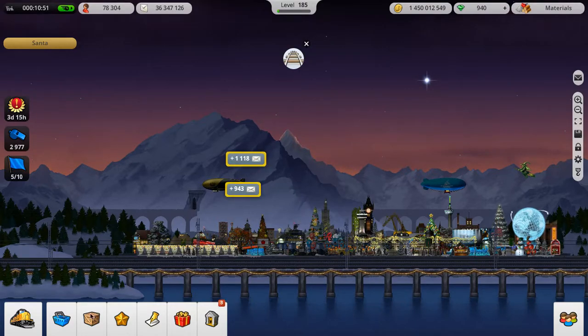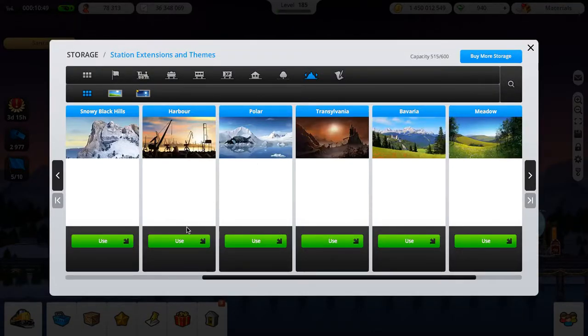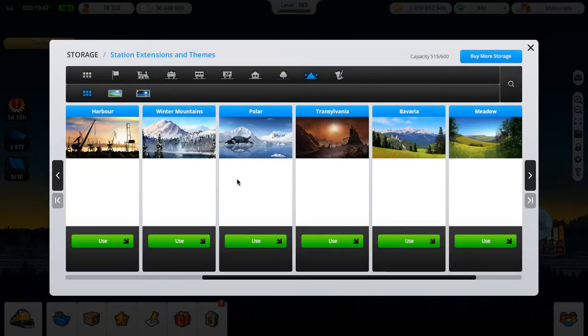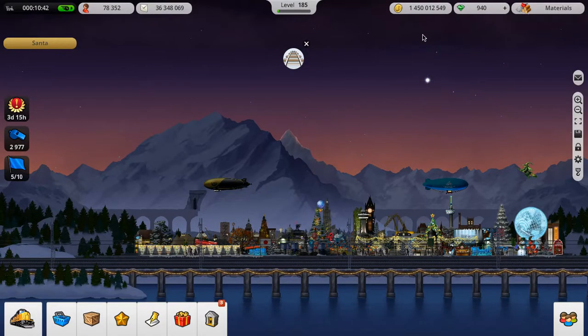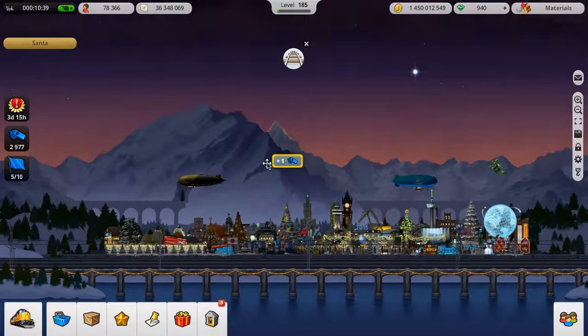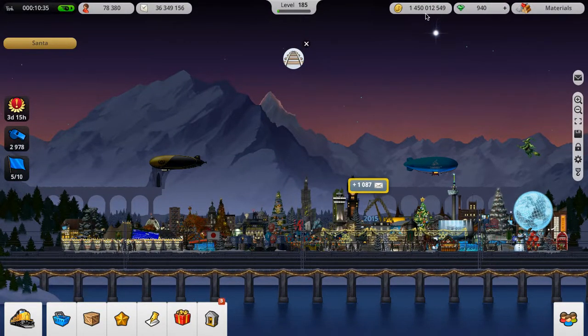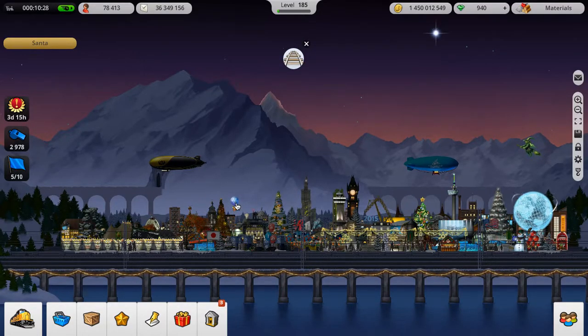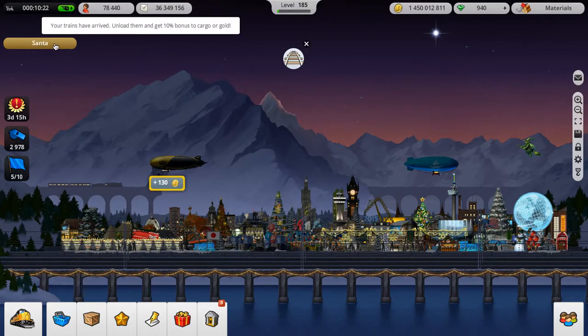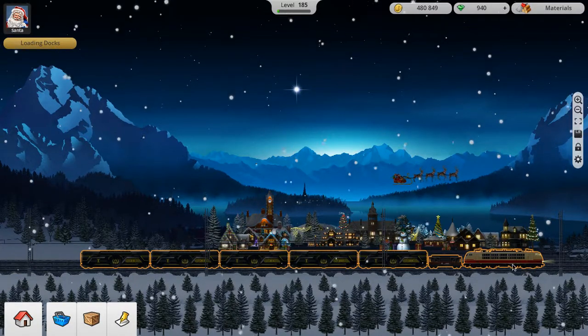I forgot what this theme was called already — let's switch back and see. Winter Mountains, yeah. We bought the Winter Mountains with the gold. It did cost a bit, but actually we have loads of money so we don't need to worry about it.